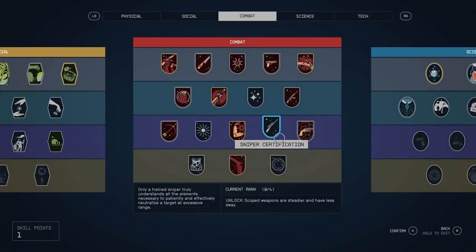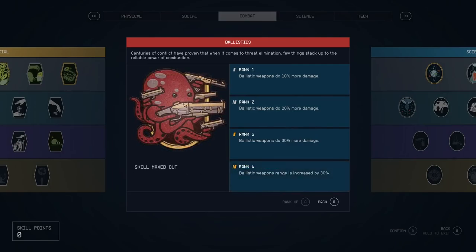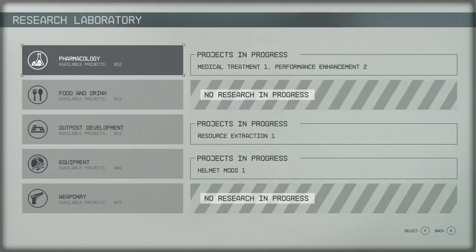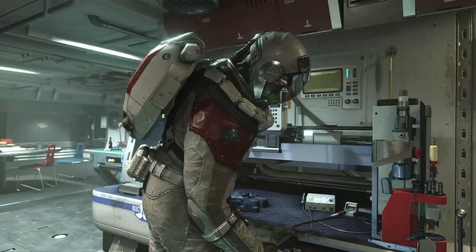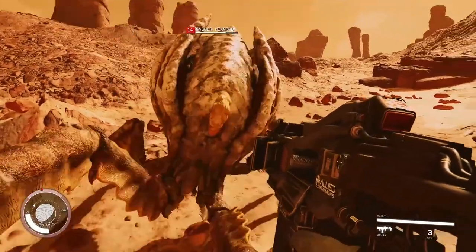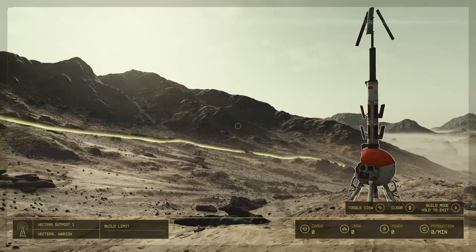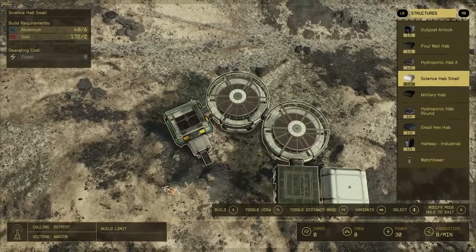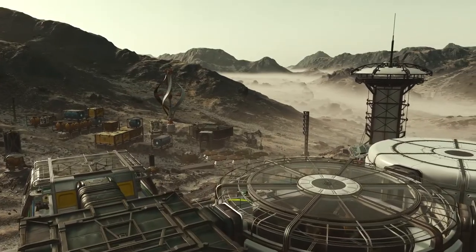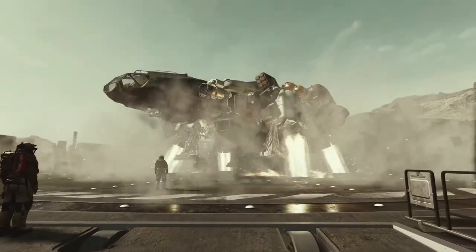Boost Pack Training is all about the boost pack. Pete Hines has mentioned many times in interviews that you want to get this early and level it up — it's your main mode of transport on planets. Leveling it up lets you fly longer, faster, or cool down faster. In one segment of gameplay, he just flew straight up a mountain and said it felt like Iron Man. It's really good to have early.